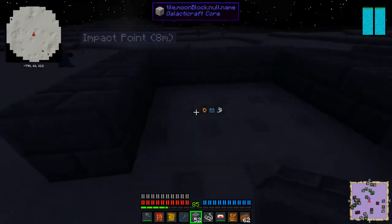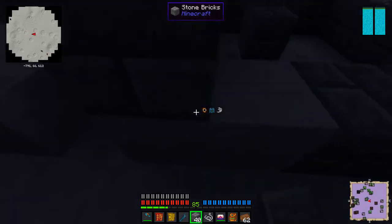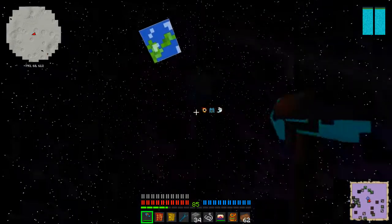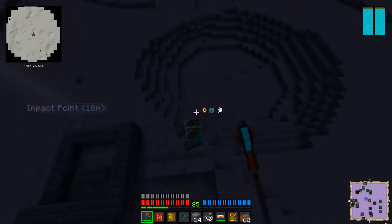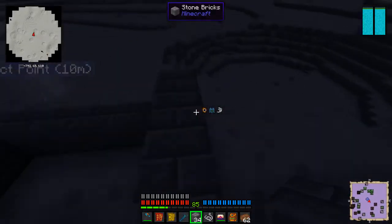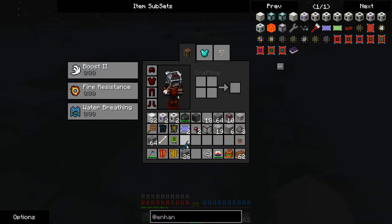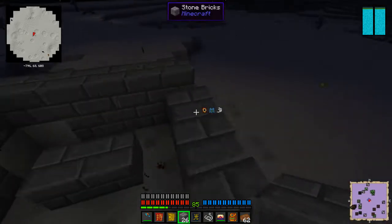I'm going to make a very small room here. Building in low gravity is a pain, in case you weren't aware. Holy crap, zombie — you are durable. Now, torches do not work here, but I believe that my blood light should. Perhaps not quite as well as I was hoping.